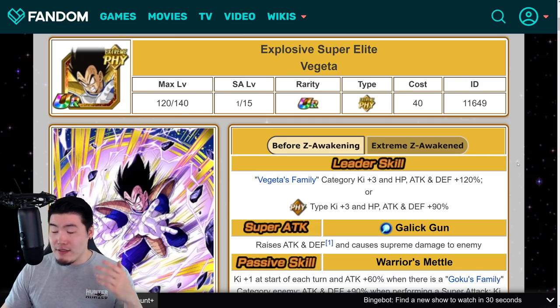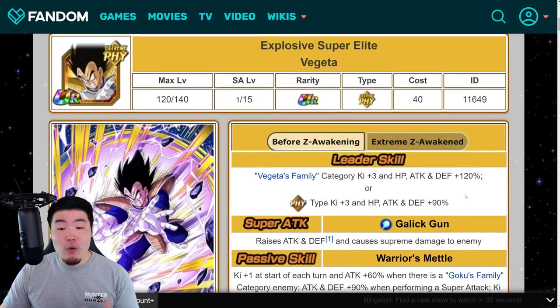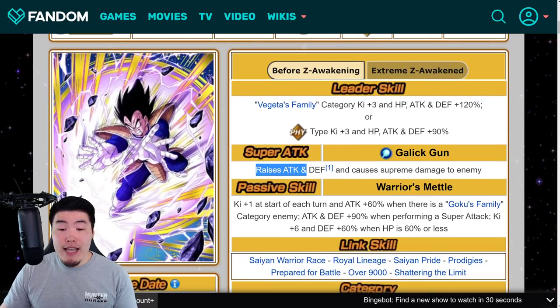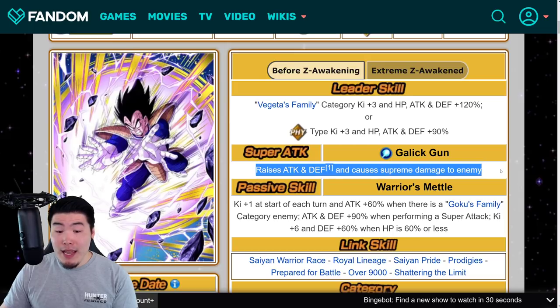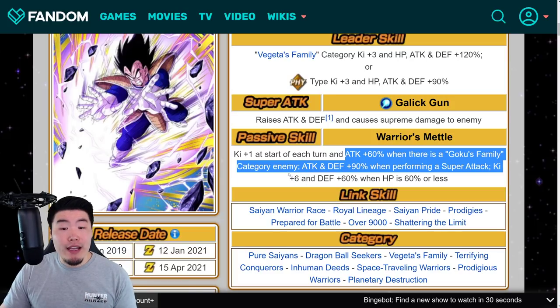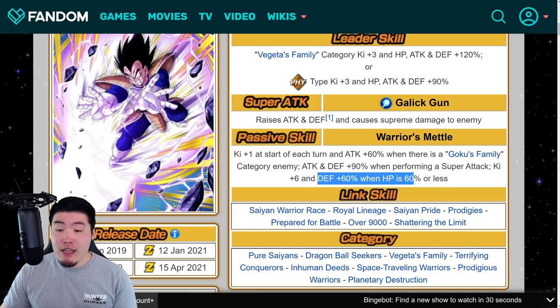Now let's move on to the Vegeta, who is very similar in a lot of ways. Pre-Extreme Z Awakening, his leader skill was Vegeta's family category Ki plus 3, HP, Attack and Defense plus 120%, or Fizz types Ki plus 3, HP, Attack and Defense plus 90%. Super Attack raises Attack and Defense and causes Supreme Damage. Passive is Ki plus 1 at the start of each turn, Attack plus 60% when there is a Goku's family category enemy, and then Attack and Defense plus 90% when performing a Super Attack, Ki plus 6, and Defense plus 60% when HP is 60% or less.